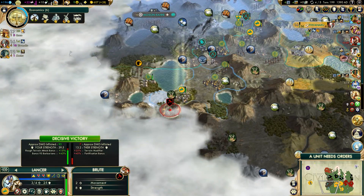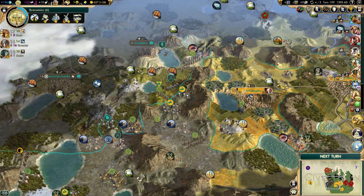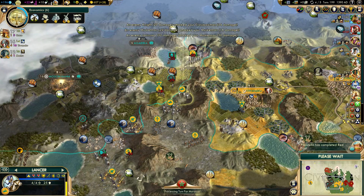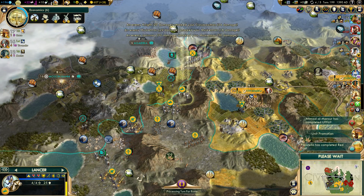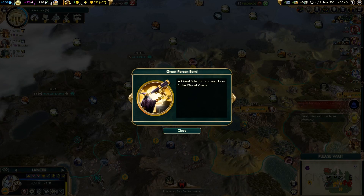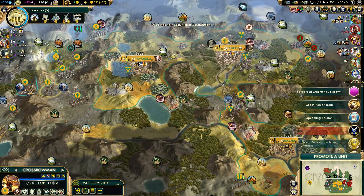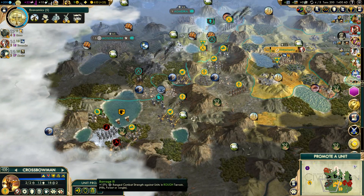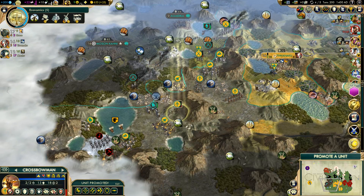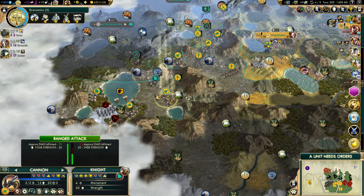That trade route is back. Nice turn. That unit is going to be going crazy with the culture. Crossbowman gets Barrage 3 — yes please! Logistics — very nice. We just need you to not die now.